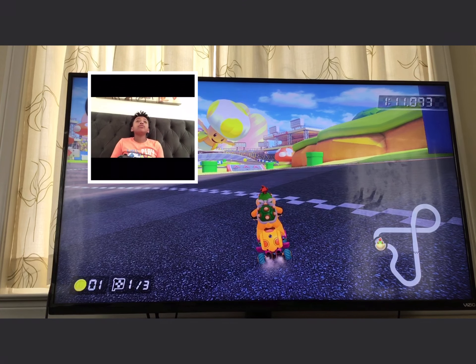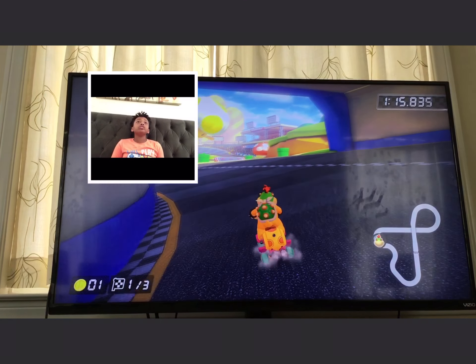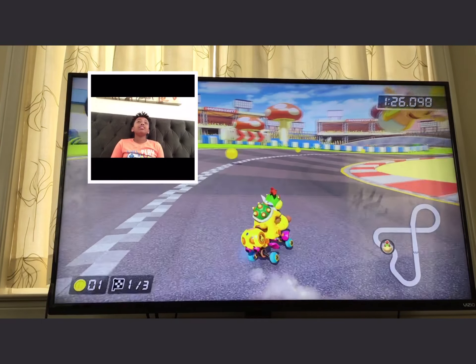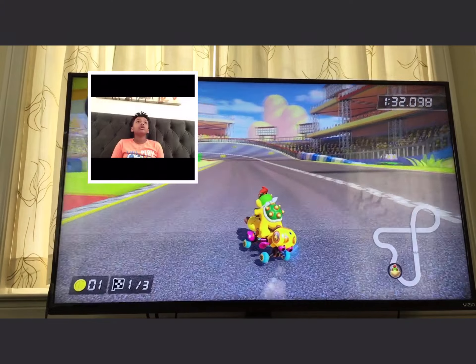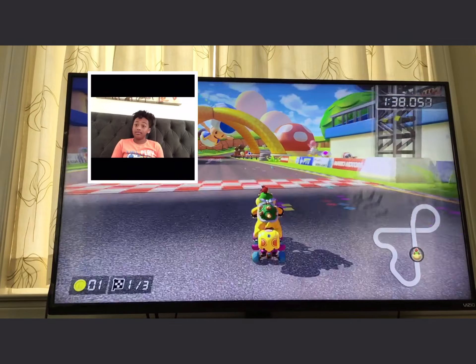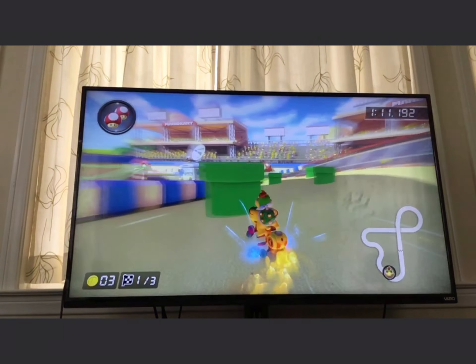For those of you that do have the booster course, there is a really good shortcut on Toad Circuit. Just like Yoshi Valley, you would think you should use your one mushroom on the shortcut ramp, right? Well no — this has a shortcut that's way faster than the actual intended shortcut, and it skips the whole entire U-turn. You should see a slow motion replay of the Toad Circuit shortcut. You're supposed to release your mini turbo right when you hit the edge of the sand — that's where you release your mini turbo.